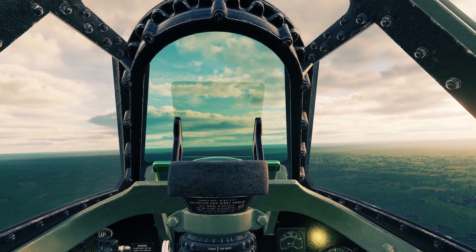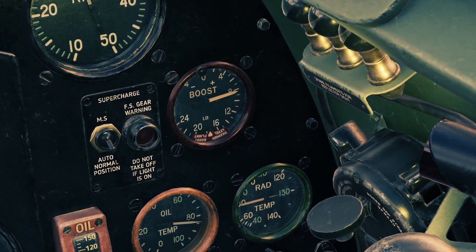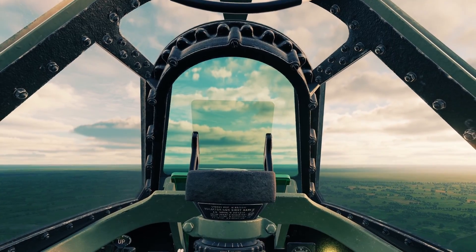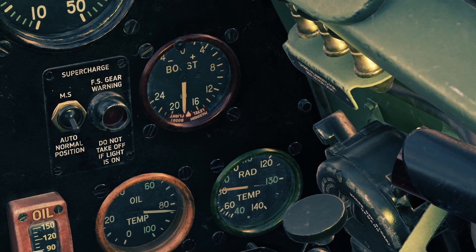For climbing, the maximum setting is RPM around 2800 and boost plus nine. For takeoff, the max setting is 3000 RPM and 12 boost. For combat, you can really run it as high as you want — the boost can go pretty high, even up to like 18.